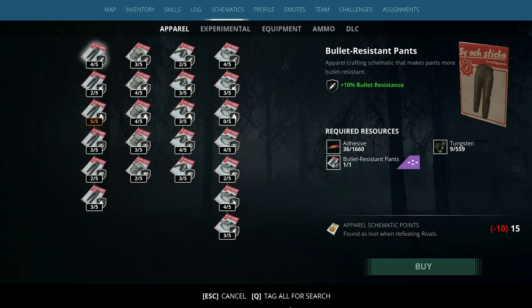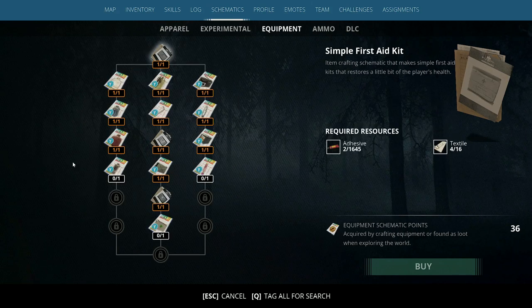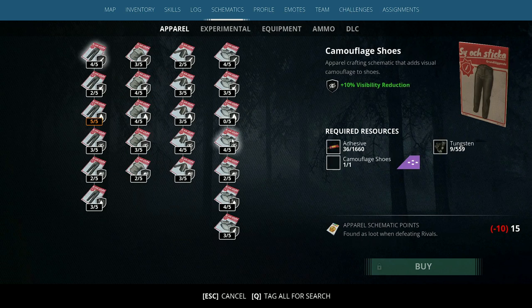Now this here is the schematics tree, and what this does is basically allows us to unlock schematics using apparel schematic points, or if we head over to the experimental schematic points, equipment schematic points, and ammo schematic points, then finally DLC schematic points. Now what these do is unlock various recipes.